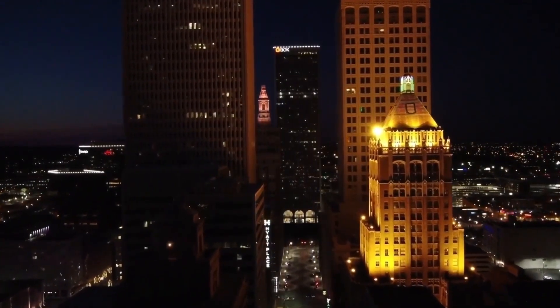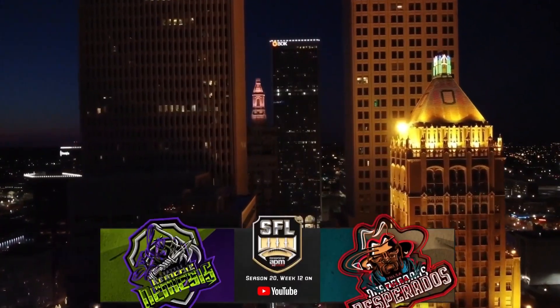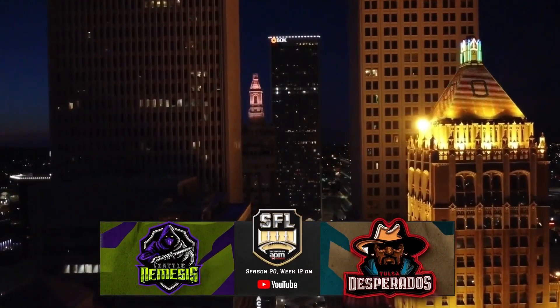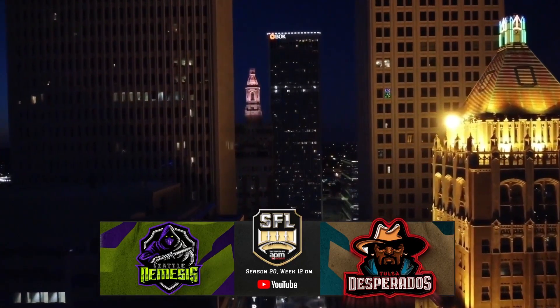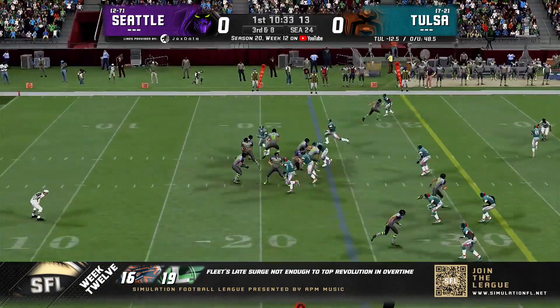Sunday night here in Green Country and it's a big one, as the Tulsa Desperados are hoping to keep their hold on the Central Division. They are hosting the Seattle Nemesis, and he's been here since the inception of the Nemesis.